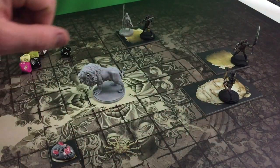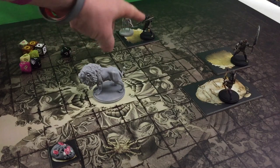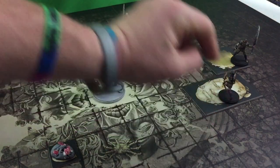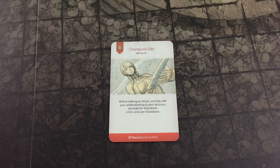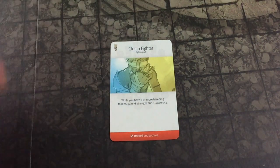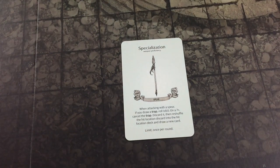Giant stone face over here with Ventress on top. Over here we've got tall grass with Luke standing on it. Over here more tall grass with Isabella and Ventress — actually, Isabella is here and Ventress is over here with the spear. Now Danio has two fighting arts relevant during this fight: Champion's Right — before making an attack, add your understanding to your accuracy attribute, limit once per showdown; and Clutch Fighter — while you have three or more bleeding tokens, gain plus one strength and plus one accuracy. Danio also has the Spear Specialization: when attacking with a spear, if you draw a trap, roll 1d10 on a 7-plus to cancel the trap.